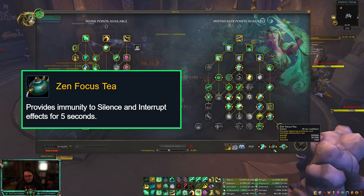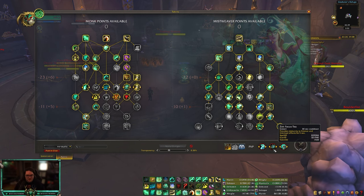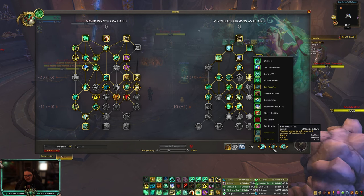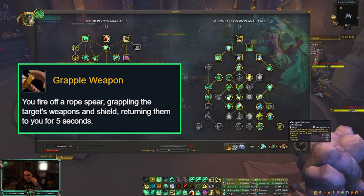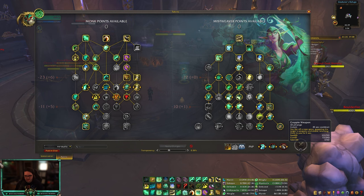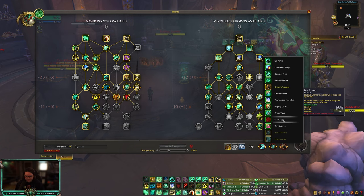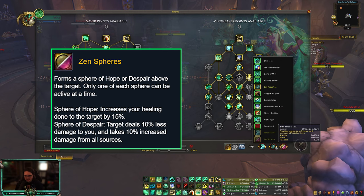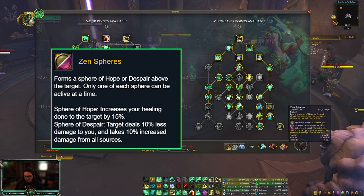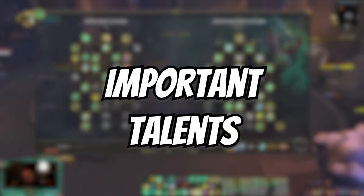For the remaining PvP talent slots: Eminence is good versus specs that can CC independently — like Hunters with Intimidation into Trap, or Pallies with Blinding Light — so they don't need teammate coordination. Zen Focus Tea is mandatory versus comps with two ranged kicks, especially if you're the only caster (e.g., Windwalker + Warrior on your team versus Mage + Lock). Grapple Weapon is great versus Warriors, Marksmanship Hunters, and Ret Pallies to disarm their cooldowns. Finally, Zen Sphere is your fallback if none of the other options apply.